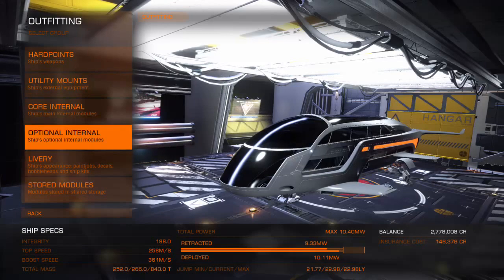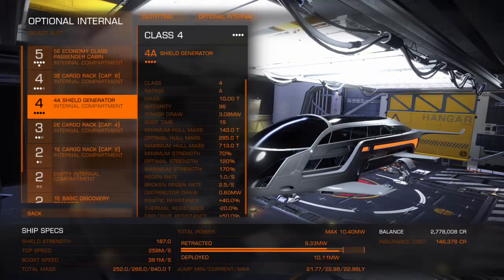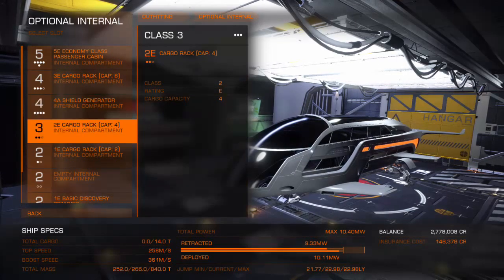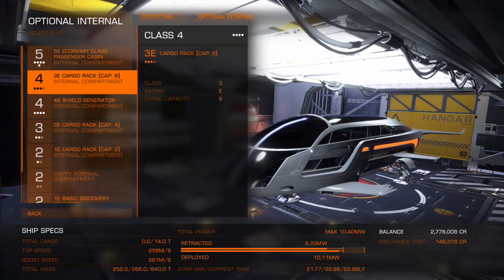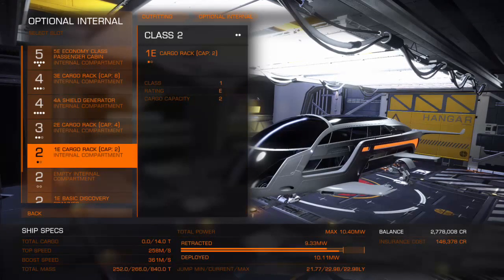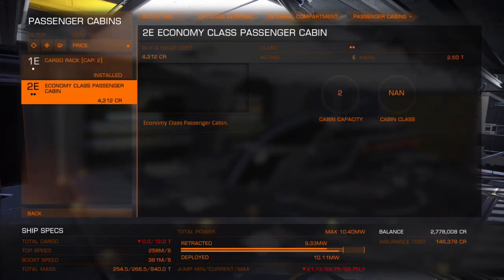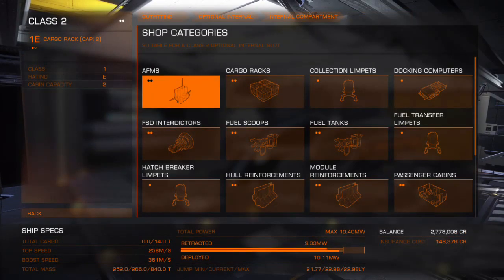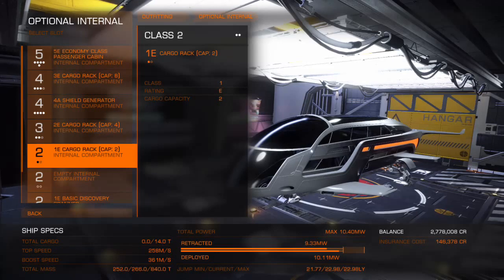With the ship here, I'd recommend stripping out the cargo racks and throwing in passenger cabins instead. Actually, I'd strip it out fully from cargo racks and just throw in passenger cabins. Interestingly, they don't actually have an impact on your power output — I'm actually surprised. Looks like I might be able to outfit this on a basic power plant after all, without having to upgrade. This would be a really cheap job in comparison.